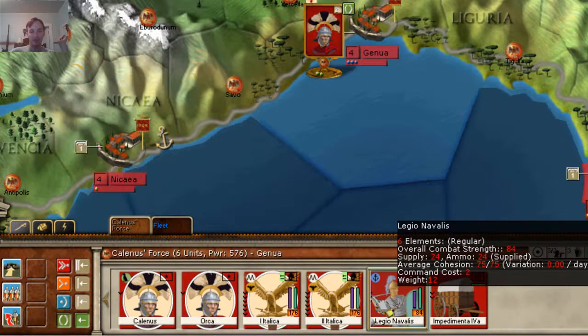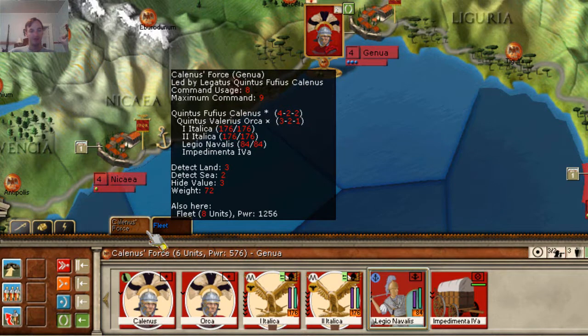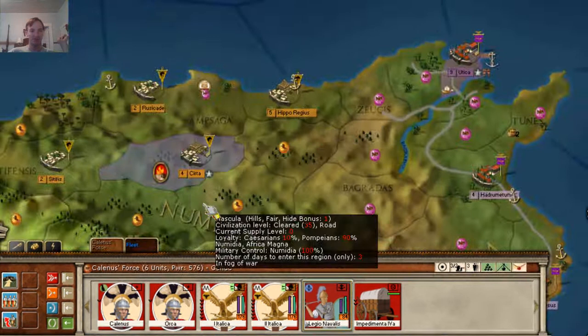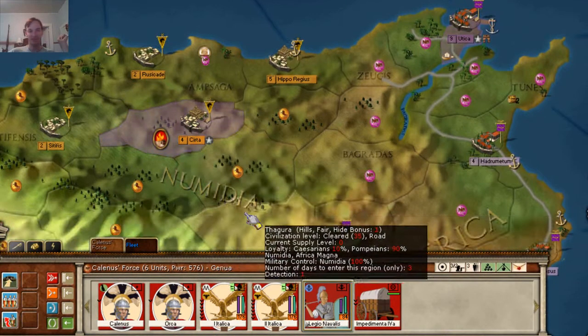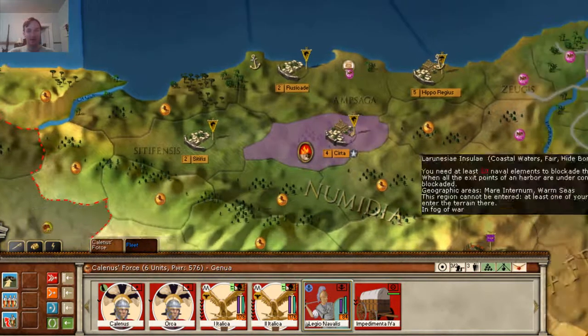We have our two legions, we have our legionary marines, and we have our supply wagon. At this point we're ready to go attack. One interesting thing that happened: the Numidians decided to join the Pompeii forces last turn, so it kind of works out well.